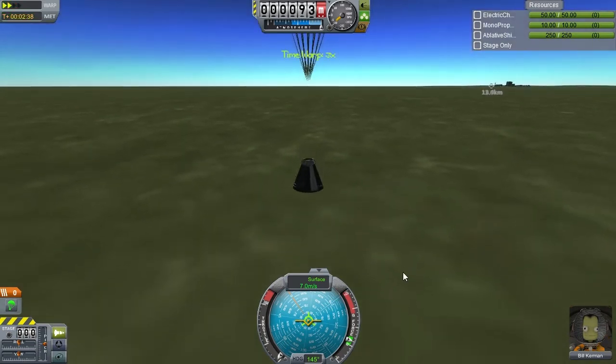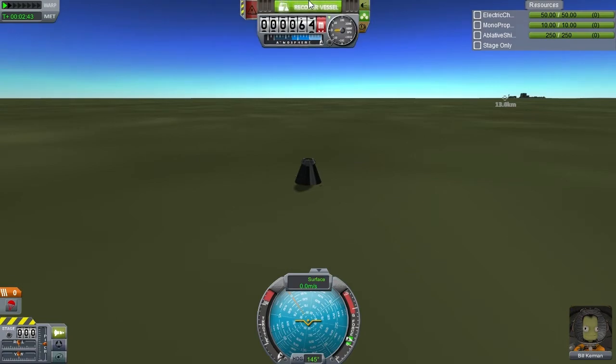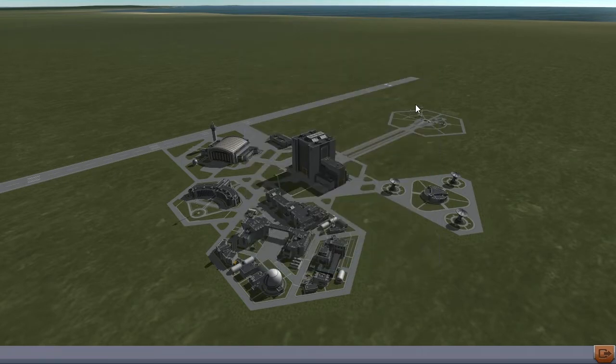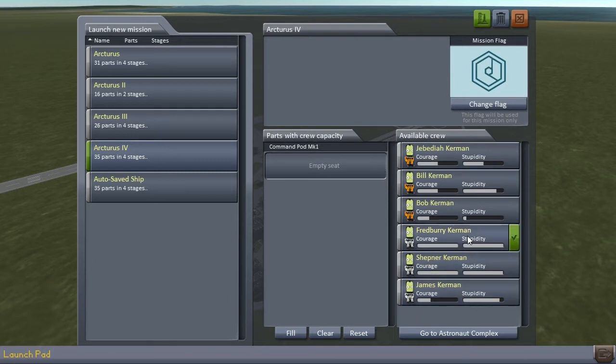I'm anxious to get into that interstellar technology tree where we get uranium reactors, self-refueling methane rockets, warp drives, and cooling fins. But before we get any of that, we do have to get off the planet - first things first. Loading up the Arcturus IV again, and this time we're going to fill it with James - not the most courageous Kerbal, but by a large margin the most stupid. Actually, we have three equally stupid and a close fourth in our space program.